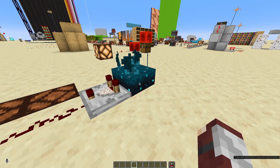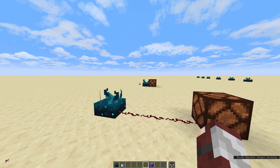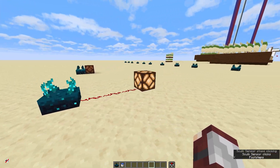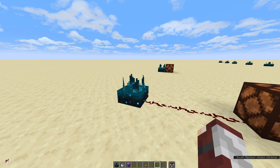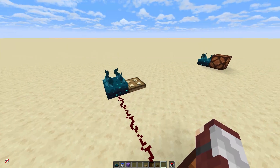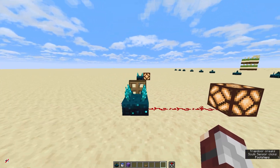That's how the direct redstone outputs work, but there's so much more. In the intro I mentioned that you could use the skulk sensors for wireless redstone. If we have a skulk sensor over here and another skulk sensor over there and we make a vibration, this one lights up, but it doesn't send any signals to that other one. That's because when a skulk sensor picks up a vibration it doesn't send any itself. What you can do is place something like a trap door that does something when given a redstone signal.